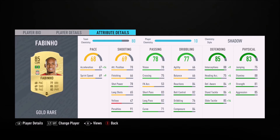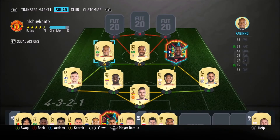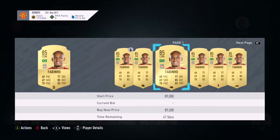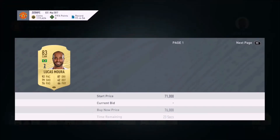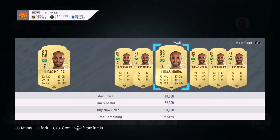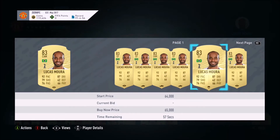Fabinho is fantastic — it's very natural for him to score penalties and to win the ball. He's got great awareness, good stamina, can get the ball off you no problem, good height, very reliable. He is quite expensive as well. I put a Shadow on him to increase his pace, which is not his best attribute.